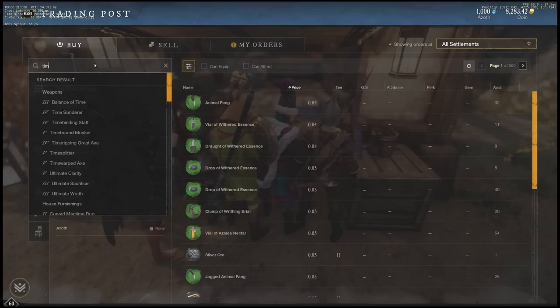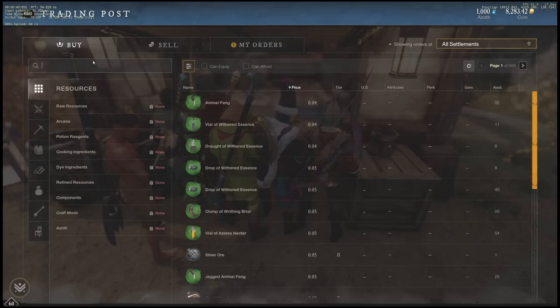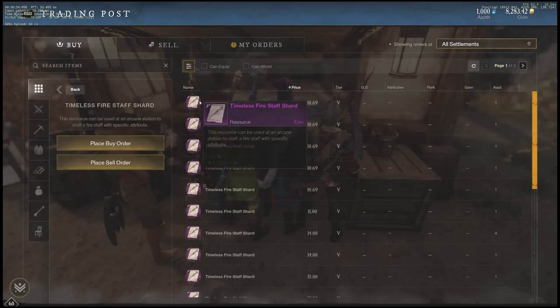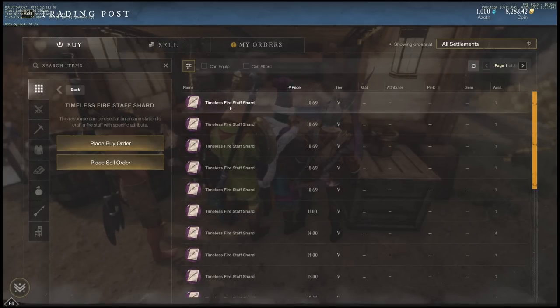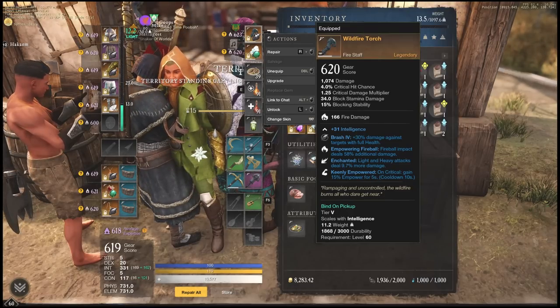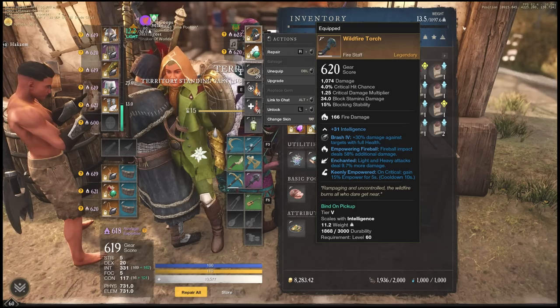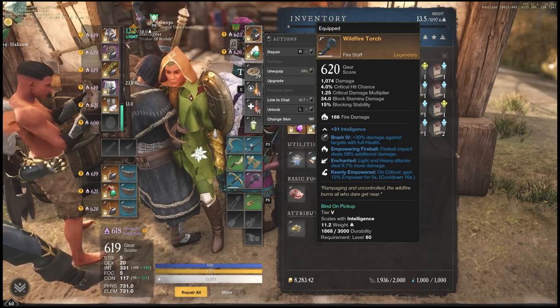What also sells for a lot is Timeless Amulets — these are actually selling for about 140 gold right now, which is much lower than you'd assume for a piece of jewelry. With Firestaffs, you're going to see the same thing. We have a bunch of great named Firestaffs that dropped, so not many people are going to be buying Timeless Firestaff Shards. Why would you craft one if you can just have something like this Wildfire Torch, which gives you Fireball Impact, Enchanted, and Keenly Empowered — pretty much all the greatest perks in one Firestaff.